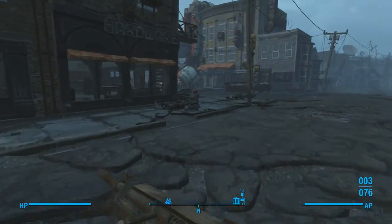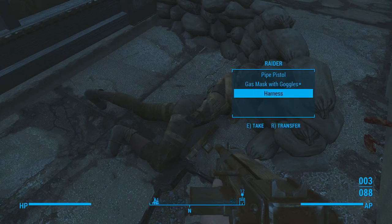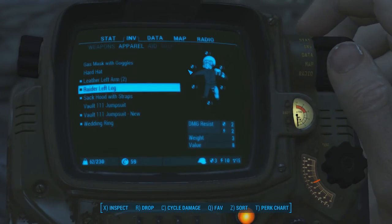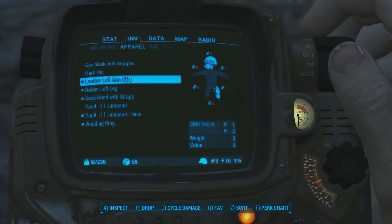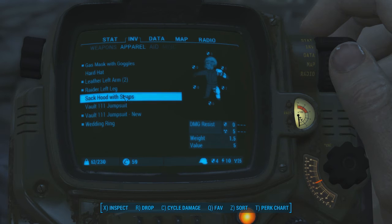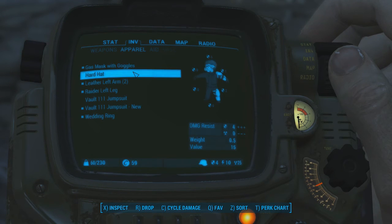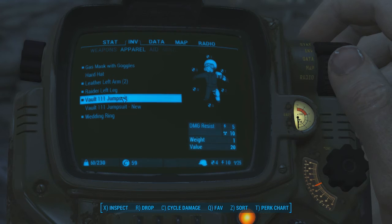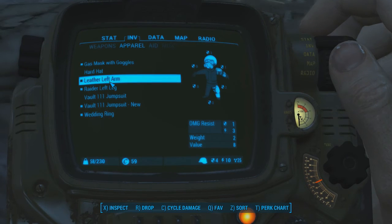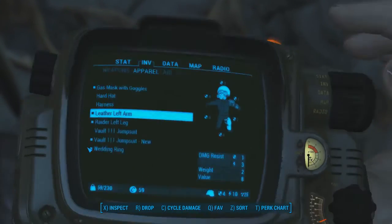There don't seem to be as many raiders this time compared to last time. As a matter of fact, if you see the little plus sign next to an item, it's better than what you currently have equipped. That's a little bit better than what I had — I'll drop the old one and keep the hard hat. There's a new jumpsuit too — actually I had the leather arm equipped already.